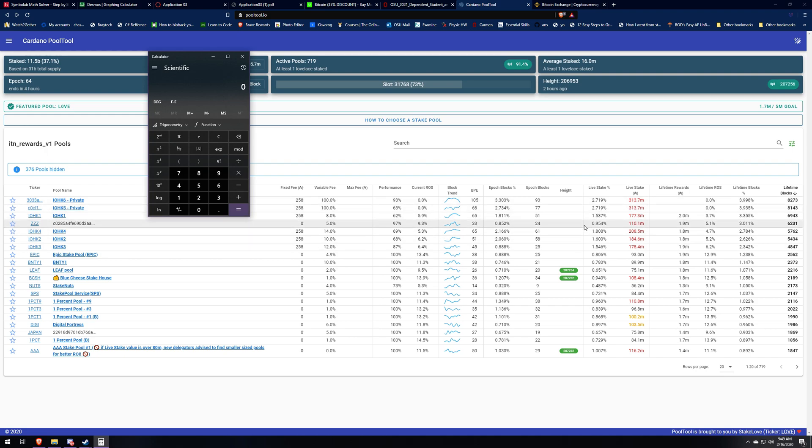First I'm going to start off by explaining saturation point. If you don't know what saturation point is, it's one percent of the entire network. Once you're over that you're saturated, so the pool owner is not going to make any more money because they're not going to receive any more blocks past one percent — that's the max you can make.